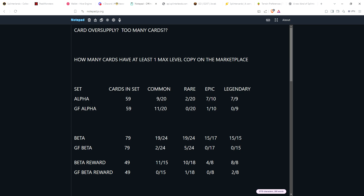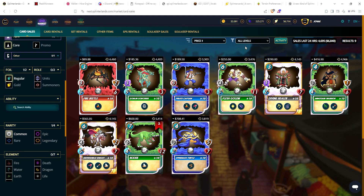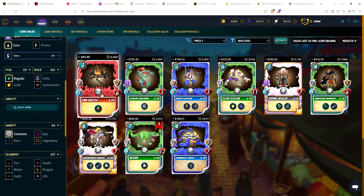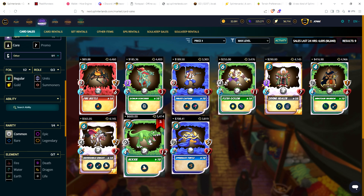We're going to go through this set by set. Starting with Alpha — there are 59 cards in the base set, not including promos: 20 commons, 20 rares, 10 epics, and 9 legendaries. For regular foil Alpha cards, there are only 9 out of 20 commons that have max copies available. Going to the market, filtering to Alpha commons at max level, there are 20 different commons but only 9 of the 20 have even a single copy available — and most of those are single copies, except Rexy which has two. Most players aren't going to drop $600 on a max level Alpha common.